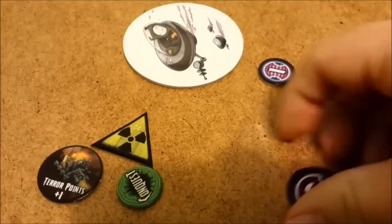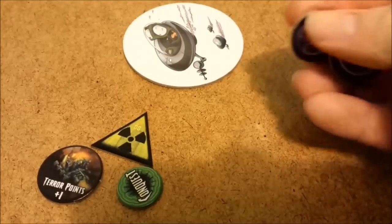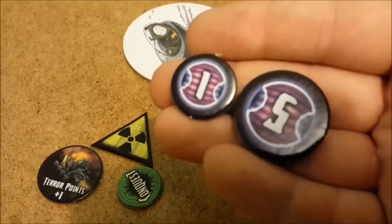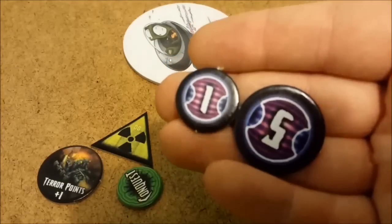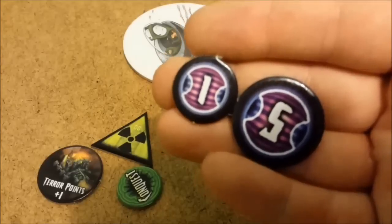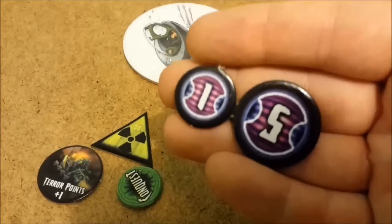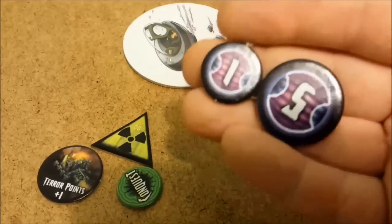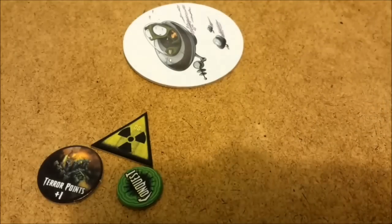Then we have the currency of the game — the alien menace tokens. Throughout this tutorial I may call these the currency, the cash, the coins — whatever I slip up and say, just know I'm referring to the alien menace tokens if it's referring to paying something to do something, unless I specifically say you're paying an action point.